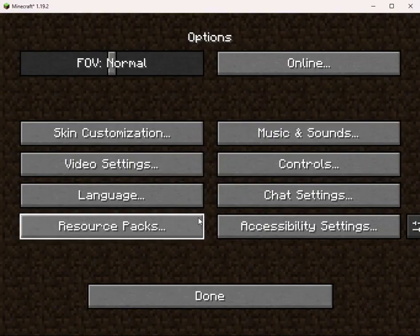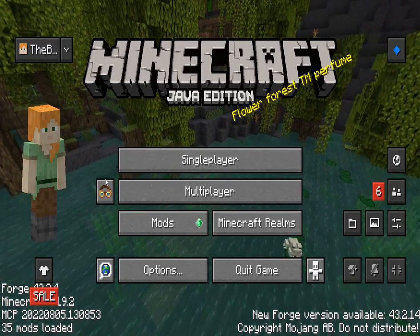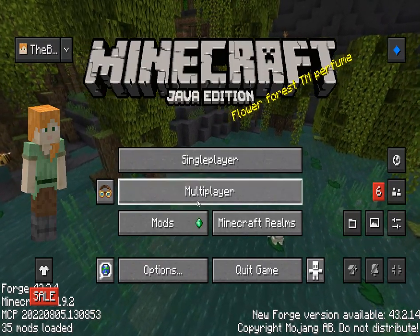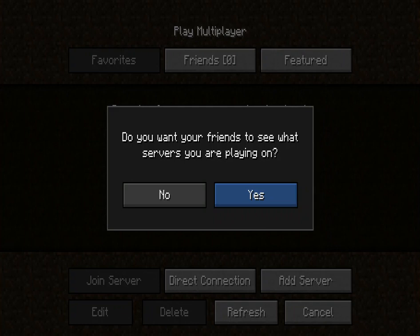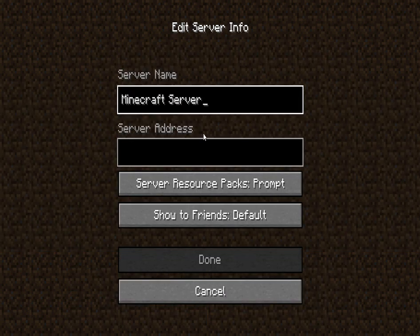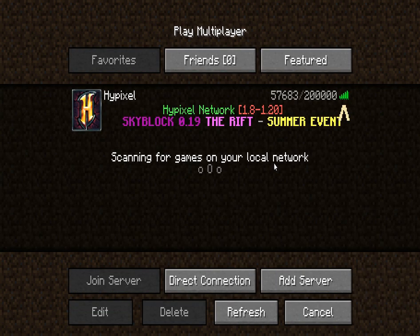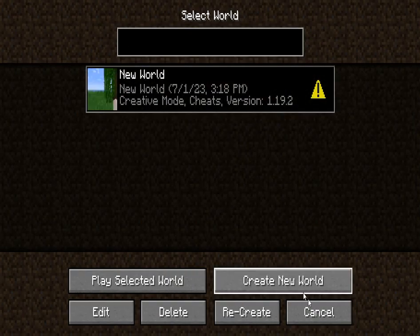Hey guys, what's up! Today I have official Minecraft on my computer. As you can see, Java Edition - it is the actual thing. I can add Hypixel, so this is actual Minecraft. Yeah, as you can see it works, but that's not what I'm here to do today - ignore that.